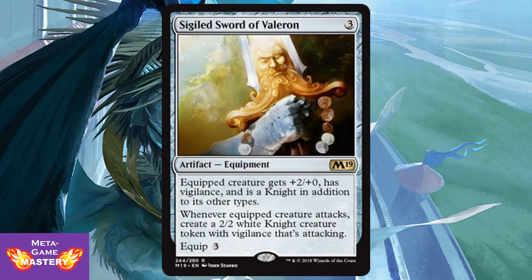Sigiled Sword of Valeron is 3 colorless mana for an artifact Equipment with an equip cost of 3. The equipped creature gets +2/+0, has vigilance, and is a knight in addition to its other types. Whenever the equipped creature attacks, create a 2/2 white Knight creature token with vigilance that's attacking. This thing's great — just another way to continuously populate the board for Knight Tribal.